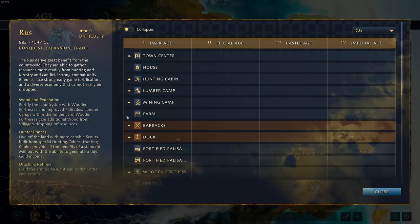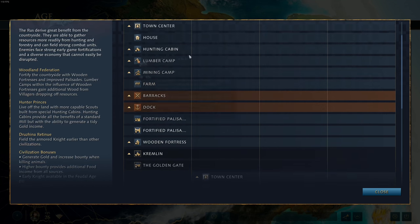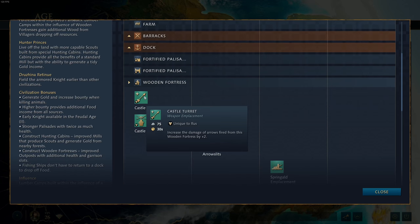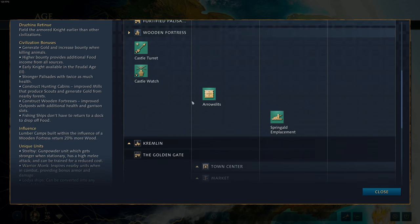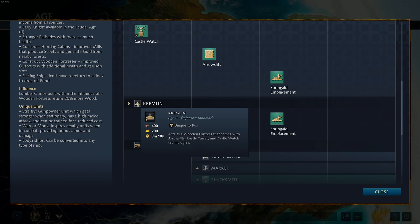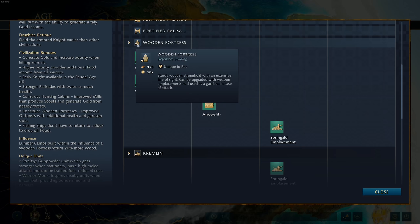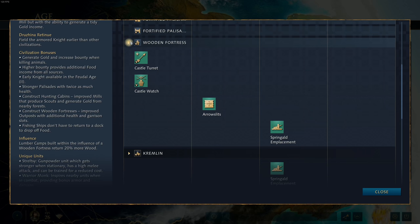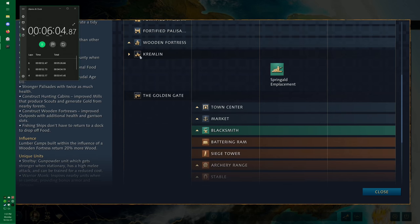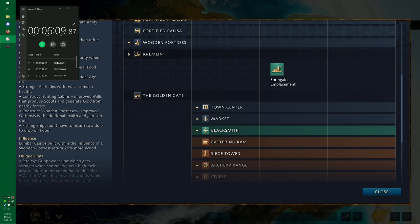Moving on to the Rus. The first landmark is the Kremlin, which acts as a wooden fortress that comes with arrow slits, castle turret, and castle watch technology already built in. These are all upgrades you would normally have to research on a wooden fortress. In addition to that, the Kremlin gives the lumber camp buff to all lumber camps in its surrounding region. It's a bit of an economic and defensive landmark combined — definitely a favorable choice.